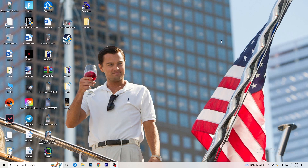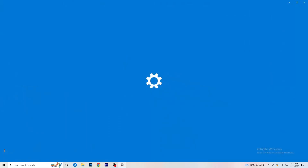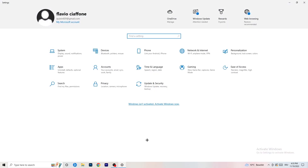Next, go to the bottom-left corner of your screen or press the Windows key on your keyboard, then click on Settings, and navigate to System.